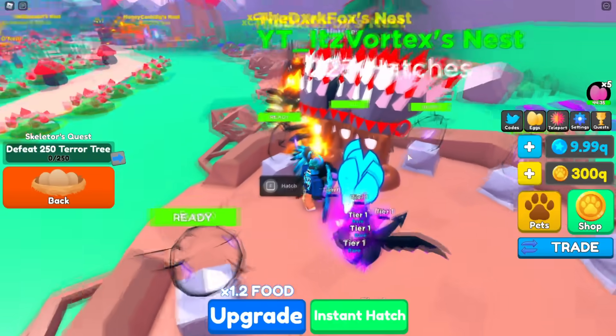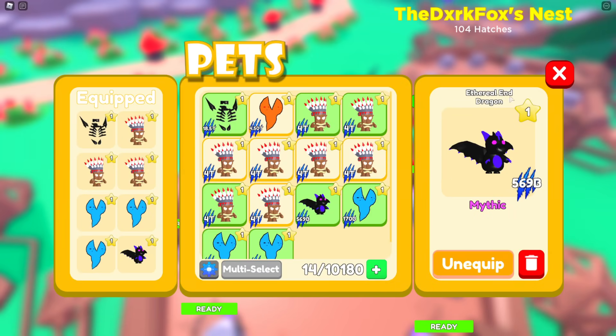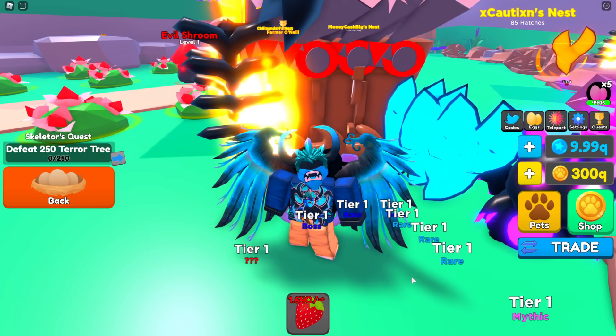We got pretty lucky — we actually got the Mythic already after just a few eggs! As you can see, we have the Erethral Dragon at 569 billion stats, which is pretty nice. These are actually a 4% chance with the 5x Mythic boost, so they're actually a lot easier to get than a lot of other pets. I'll probably have a ton of these to give away for you guys.